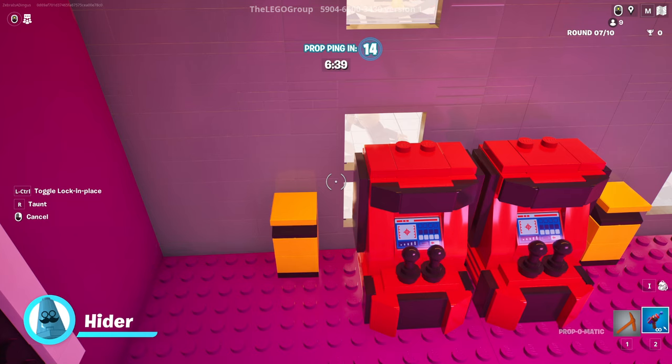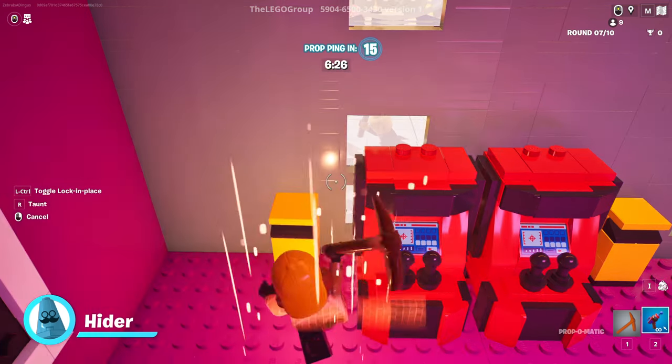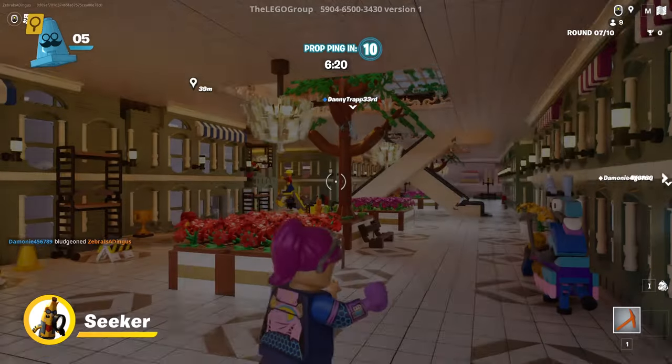So basically we're just trying to blend in with the surroundings here and hope that they don't find me. I see somebody over there — oh, they're walking over. I don't want to move. Can trash cans start sweating? Because I think I'm sweating right now. No! They found me! The seeker just hit me with a pickaxe and found me.